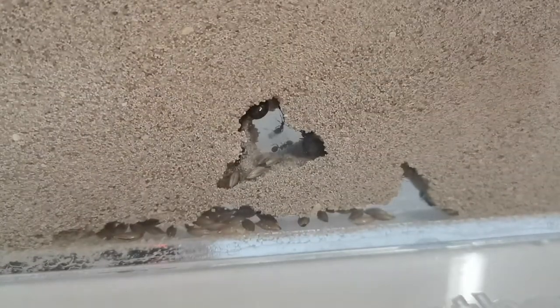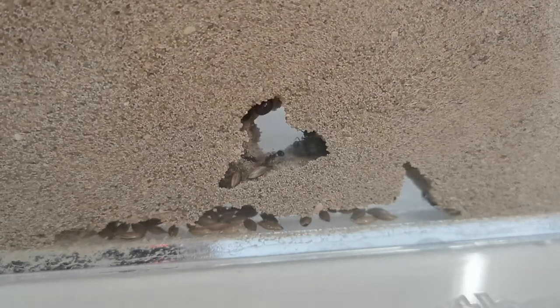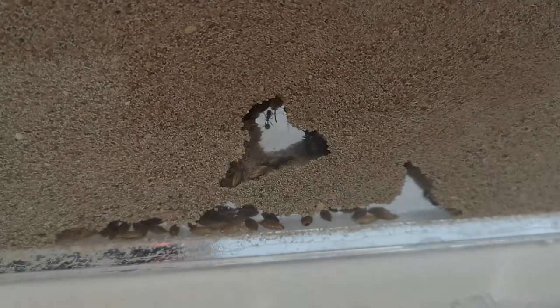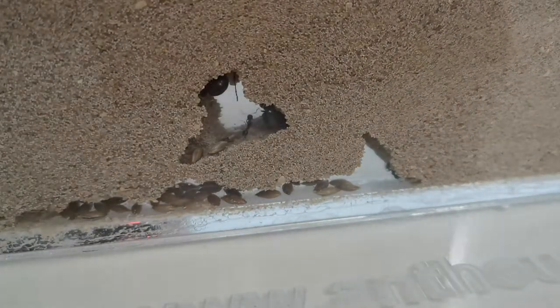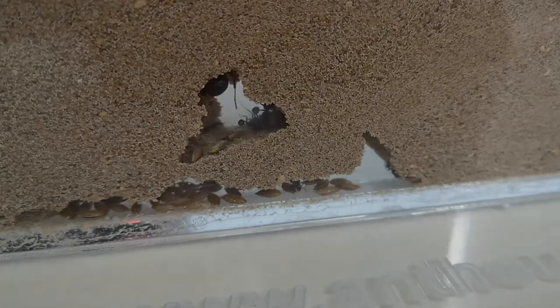You can see the top of the Queen right there — the back side of her, the abdomen. There's an ant carrying a piece of brood, so the ants are somewhere here or there. Basically what's happened is the ants needed a bit more room for the Queen.